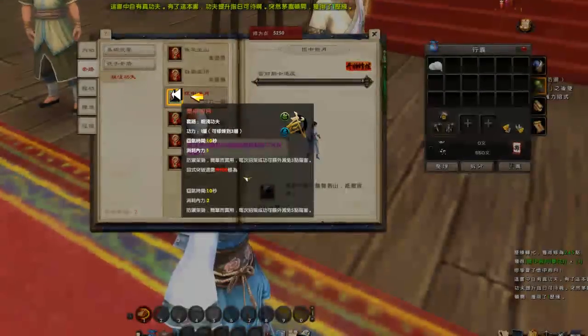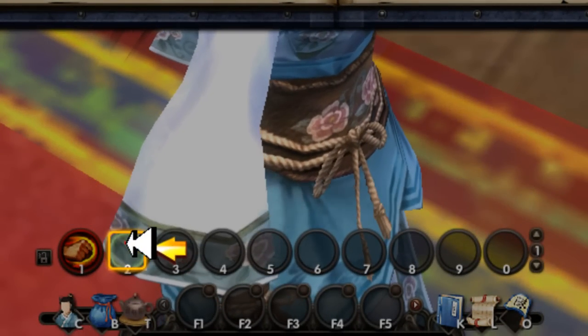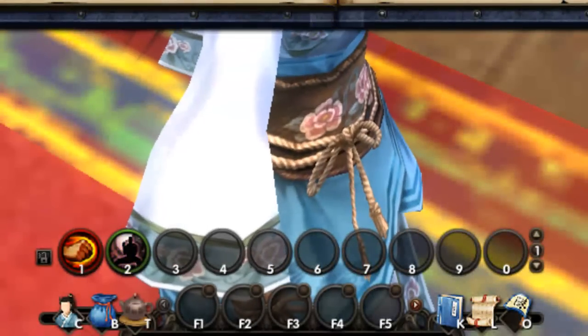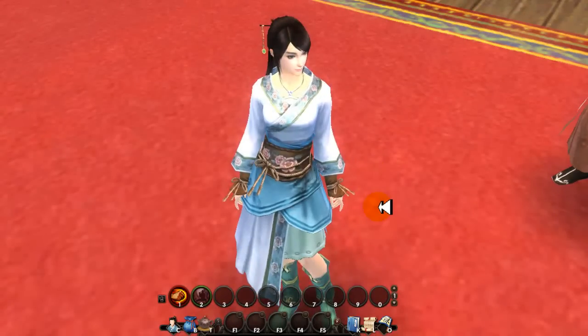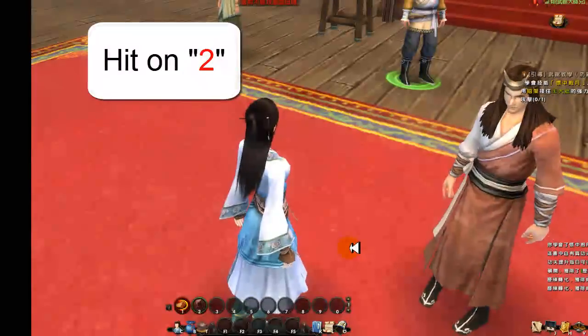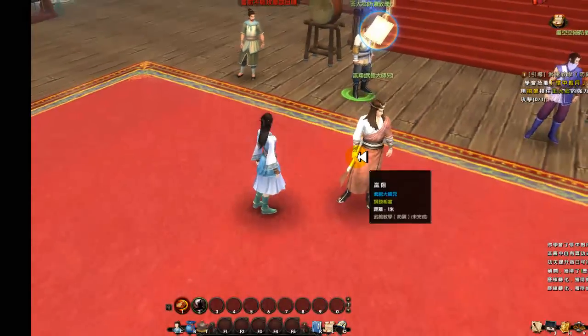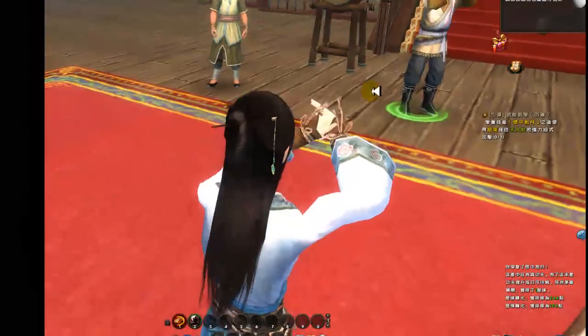Add the new skill to this blank slot here. To activate it, you just need to click on the hotkeys. For example, if the new skill is number 2, you just need to hit 2 to activate it. Once you are done testing, go back to him and challenge him with your new skill.